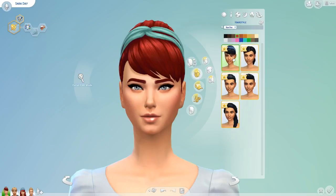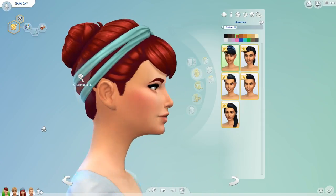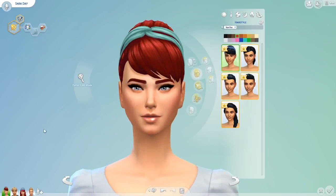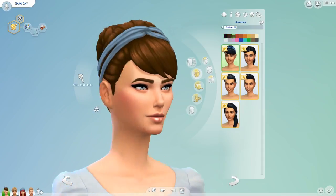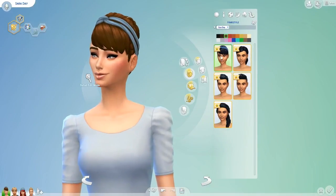We have five new female hairs. First is a headband bun — I really like this. This is a very athletic-based pack, mainly around spas and yoga. The headband colour changes with the hair colour you choose, which is a little annoying, but you could make it work. All the blondes get purple, reds get teal, and browns get blue. The shades are nice — it looks very 70s and vintage, so you could get away with it for everyday wear.